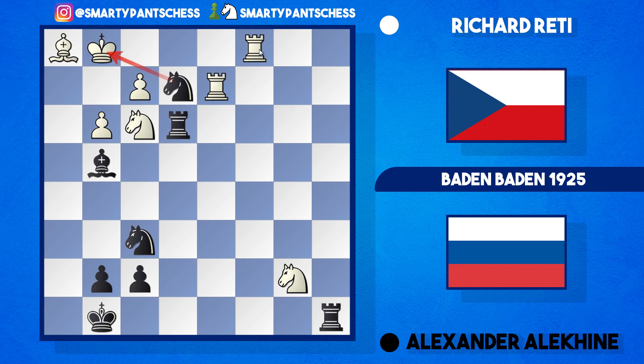Knight takes e2 forks the king and the rook at the same time. Reti continued king h2. A normal player would bail out with knight takes c1, but not Alekhine — he played the incredible knight e4. Now two knights are attacking both rooks. A move like rook to b2 doesn't help because black just gains the advantage with knight takes f2, which is what happened in the game.